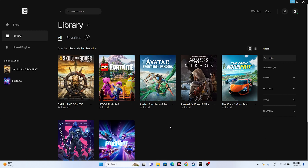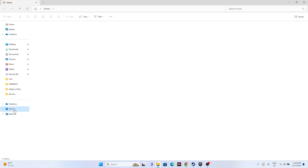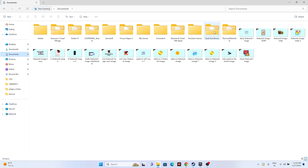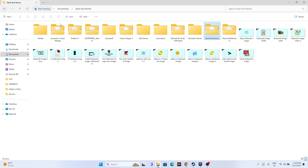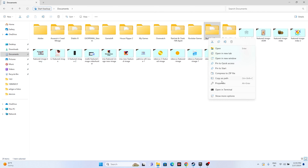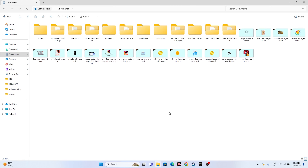The next step is to delete the saved game files. Open File Explorer, go to This PC > Documents, and find the Skull and Bones folder. Delete that folder. Keep in mind that when you delete this folder you will lose all your game progression and will have to start from scratch, but this step has helped many users, so it's worth trying.